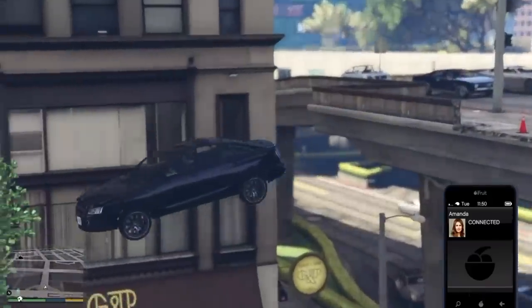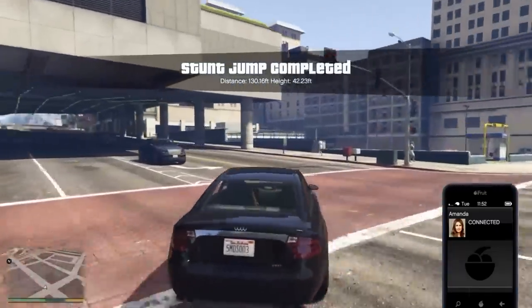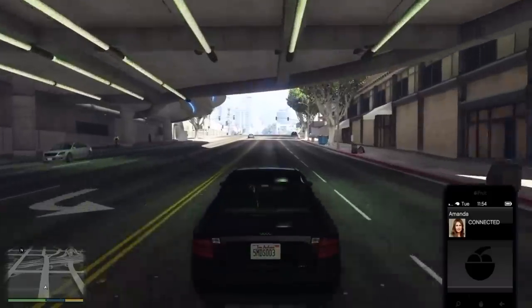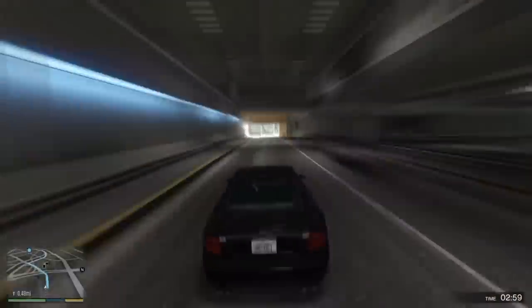As you're driving around you'll get a call from Amanda saying she is basically getting arrested for shoplifting. Accept that and drive over to where she is. When you get there, the officer will be putting her into the back of a police car, and you have to steal the car and take her home.